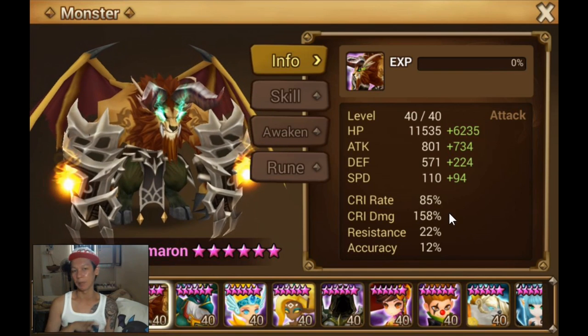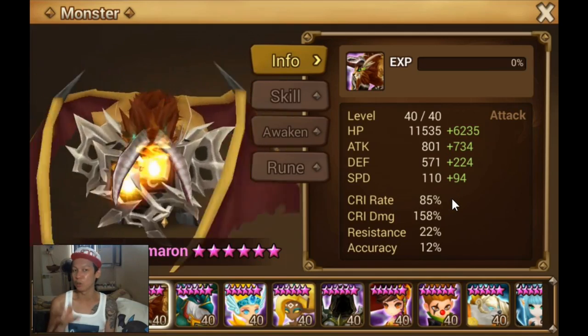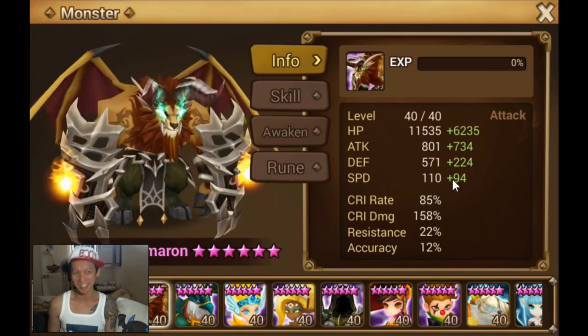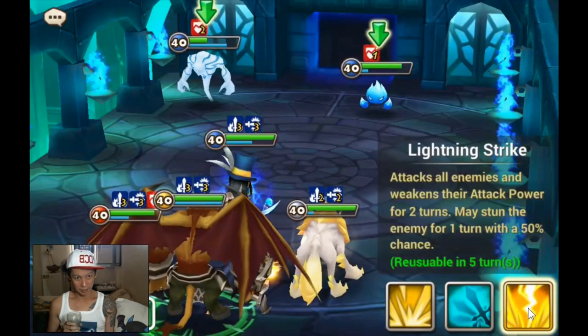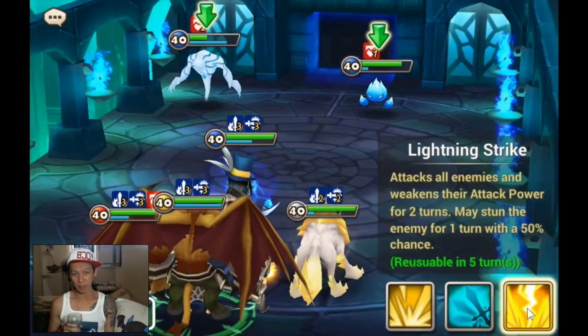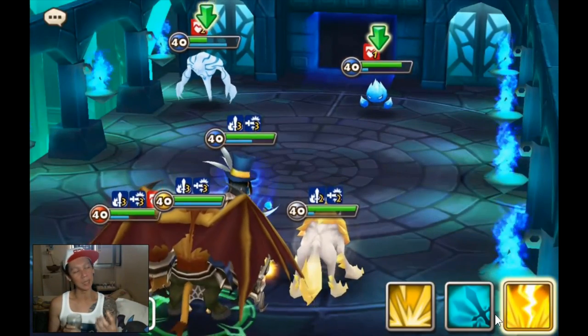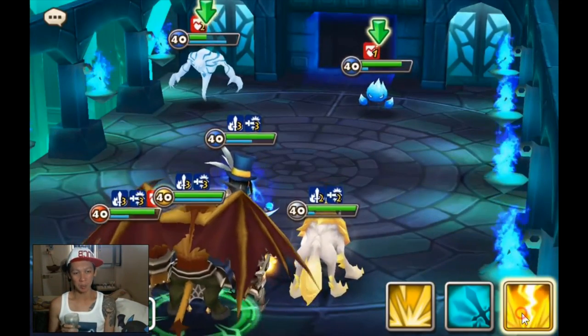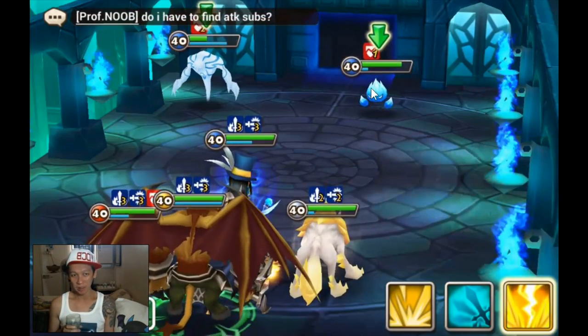I believe it will do something more than 40k at least, because based on my experience with squall, it should do more than 40k. So let's check it out. We've got armor break and attack buff — let's test out how much lightning strike can do. I don't expect it to do great damage, because this is a squall chimera, so this one is going to be gimped a little. Anyway, let's see what kind of damage it can do with lightning strike.